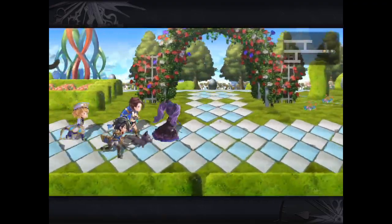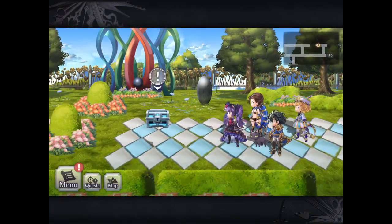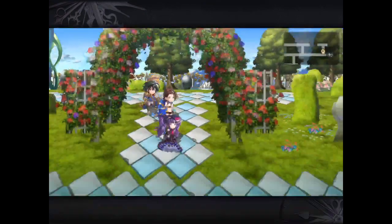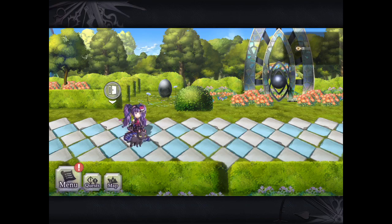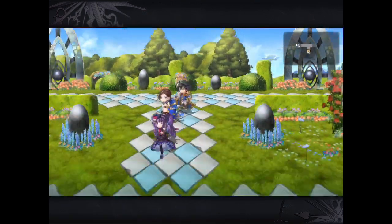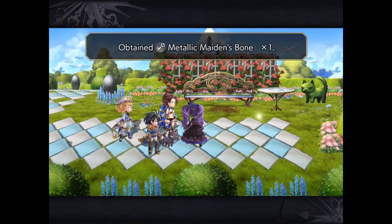Now you can see we fully explored this area. Just some crafting materials in the chest. What you're really looking for is those guiding light or luring shadows. We're going to just continue here and move to the next area. What I usually do to save time is complete one area at a time and then move and explore the entire second area.